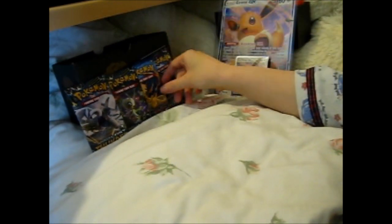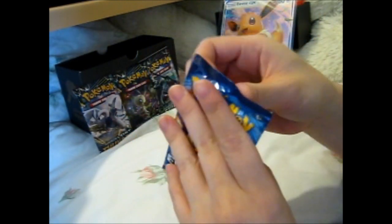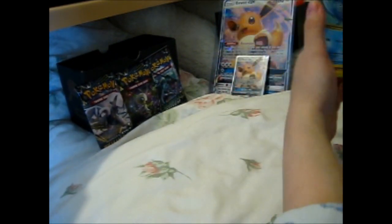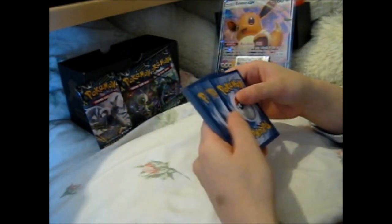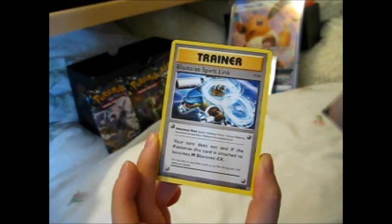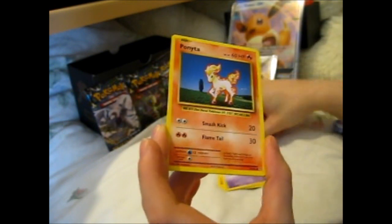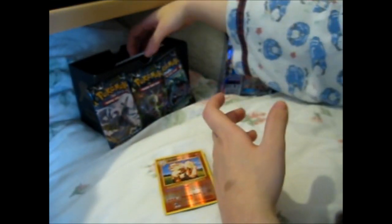Let's go for Evolutions first, shall we? It didn't want to open — it was being uncooperative. We got: Blastoise Spirit Link, Switch, Jynx, Poliwag, Diglett, Seel, Jynx, Ponyta, Reverse Arcanine which is a rare — so that's nice — and Eradicate. Nothing overly good on that one.